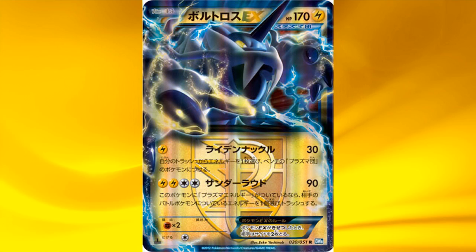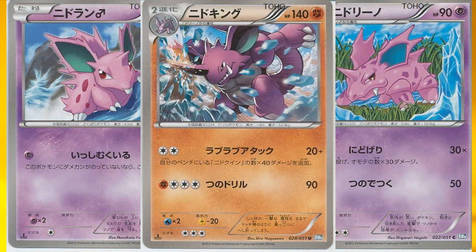Then we have a new EX, Thunderus EX — I already explained this one in a previous episode. Next is the Nidoking line. It isn't actually that good, but it deals 20 damage plus 40 more for each Nidoqueen on your bench. So with some Nidoking-Nidoqueen action we can have some decent damage, but you'll have to have lots of Rare Candies in your deck.